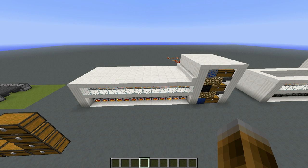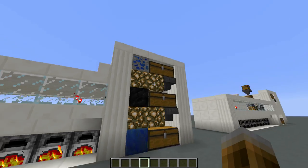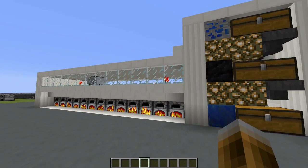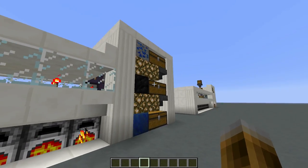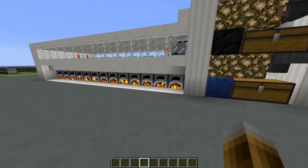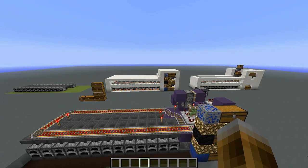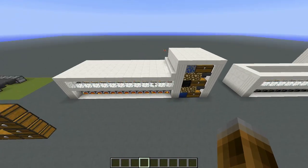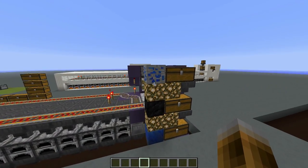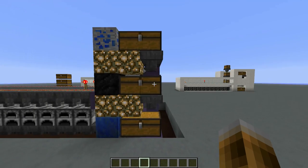Hello everyone and welcome to a showcase and tutorial for an industrial furnace station which features a user-friendly interface, a lot of failsafe features, super quick burning of items with a rate of 2.5 items per second, careless creation with a lot of failsafe options so in case fuel runs out or some other stuff happens the system won't crash, and compact wiring. The system is designed for fuel such as planks, coal, and blaze rods.